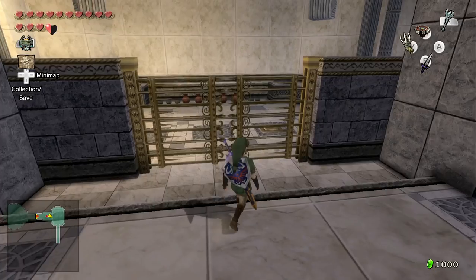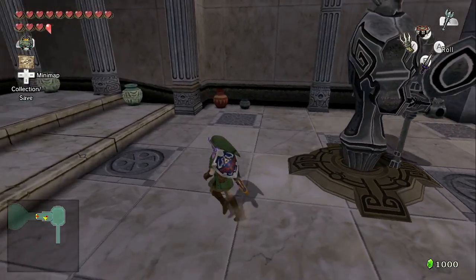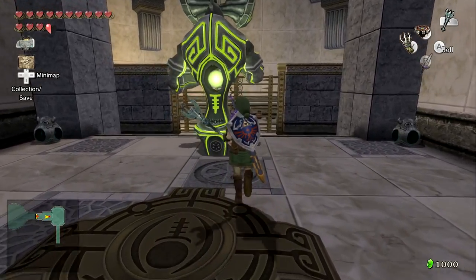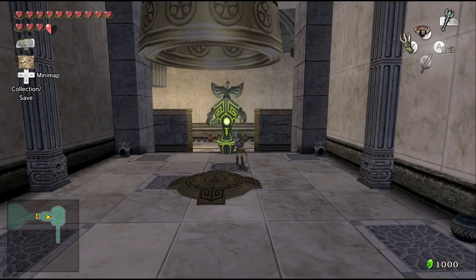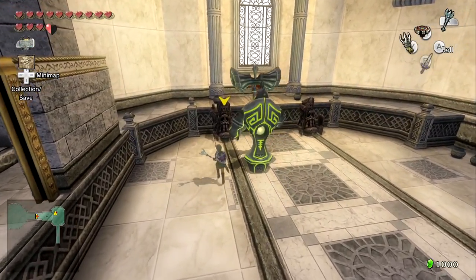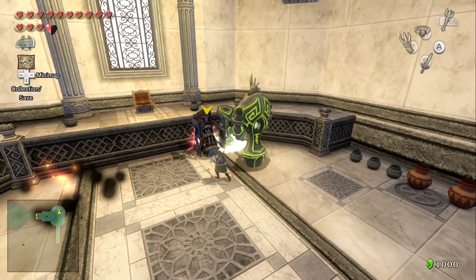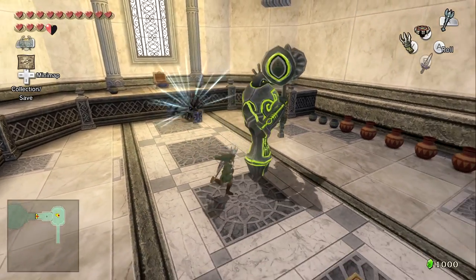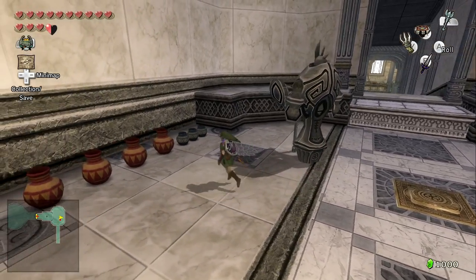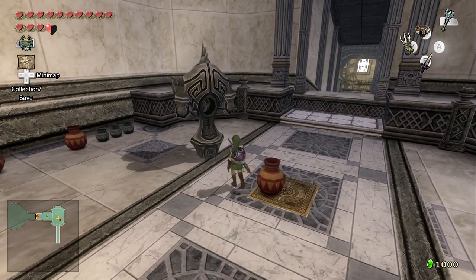All right, bad news — we're sealed in. A lot of the traps and things have kind of replenished themselves, but one thing you can do is you can smash these gates. So that's cool! It's kind of like having a super weapon in a lot of ways. The Dominion Rod itself does not do much, but when you have a statue with you, it does a lot.